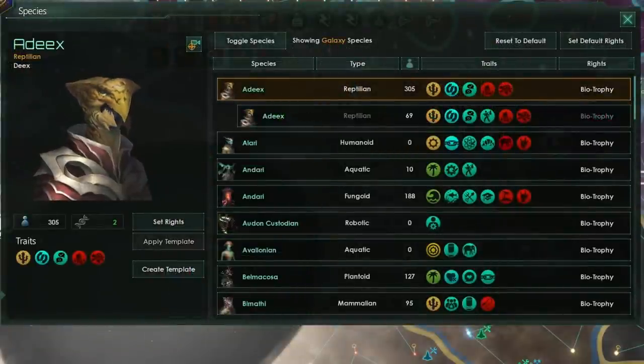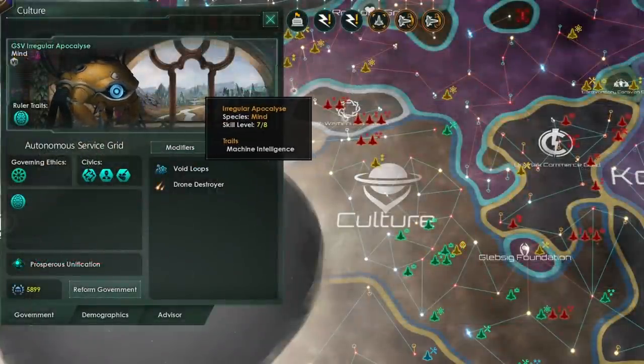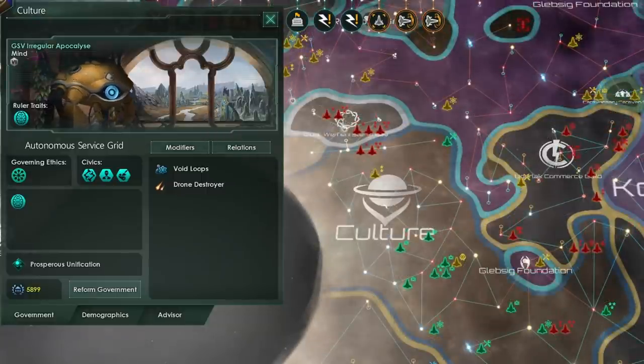But biological ascended empires are not the only empires that can take advantage of this. As a machine intelligence empire, you might want to get your hands on some pops with the robotic trait, or possibly synthetic pops, because those pops come with much better governor bonuses.